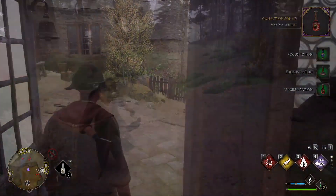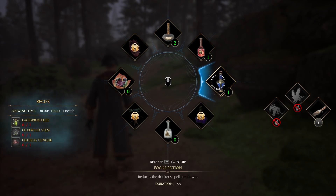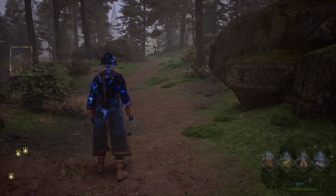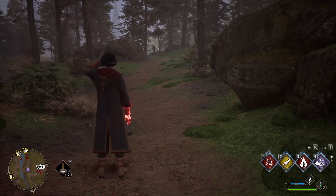Once you have purchased these three potions, you can then run outside of Hogsmeade and quickly use all three potions at the same time. This will complete the quest, and then you can return to Professor Sharp and he will teach you the Depulso spell. And that will be pretty much it.